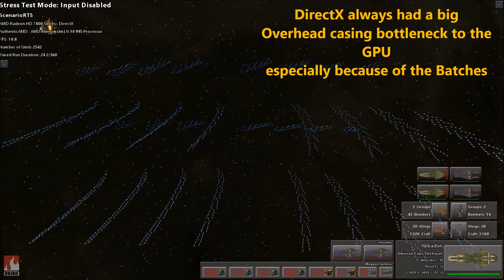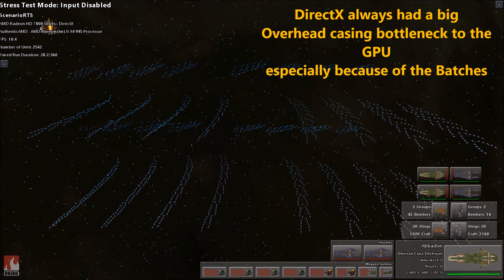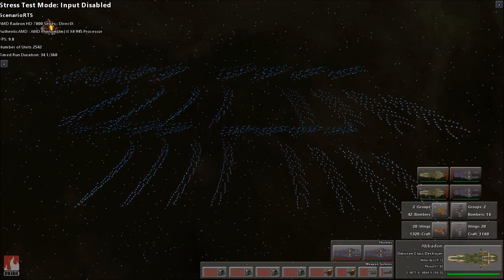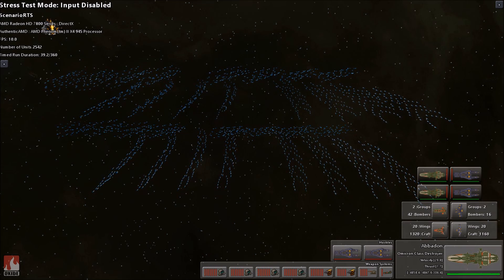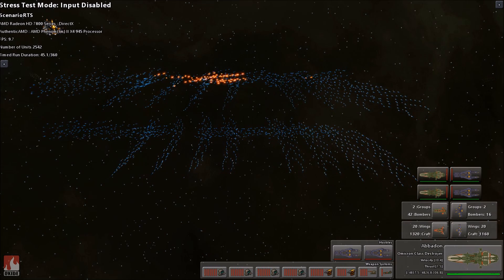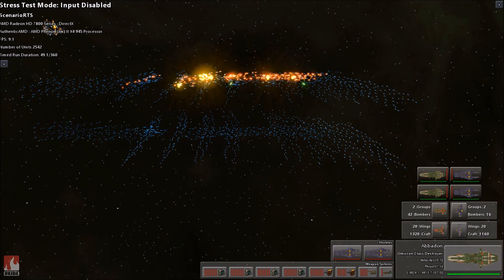Now you might ask: what the hell is a batch? A batch is something that usually appears on screen. For example, one ship is not equal to one batch — one ship could actually represent 5 or 10 batches. Those shots over there are batches. All of these are batches, and DirectX usually struggles with that.